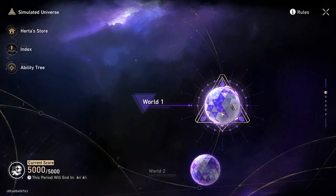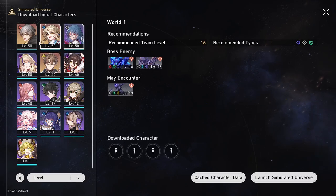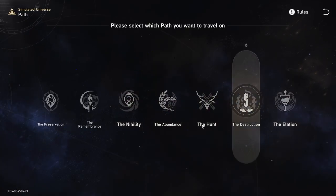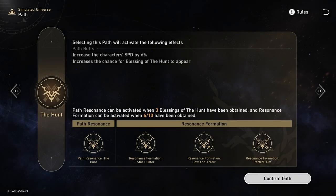First thing you're going to do is select the characters for your team. Then pick the path — it doesn't really matter which one, because we're just going to be speeding past it anyway.